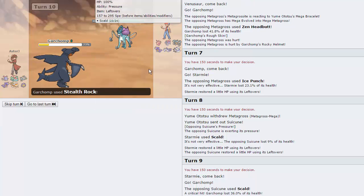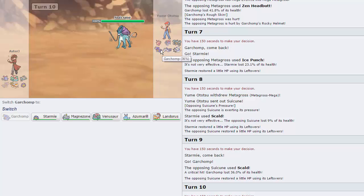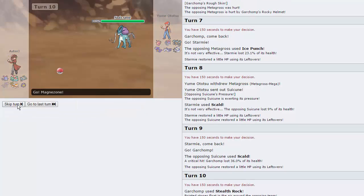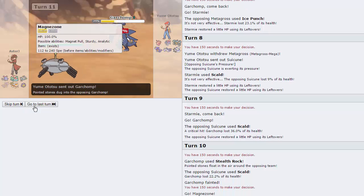I'm pretty free to Stealth Rock here. He wants to go for a Calm Mind — that's fine. But he actually chooses to just knock us out with Scald, which is perfectly fine. He does have a Ground-type Pokémon that he can go into, but if I can predict that one time, his Garchomp is weakened to the point where a Flash Cannon will kill it. So I'm going to go for that, and he does choose to go into his Garchomp.